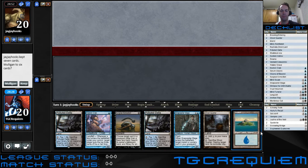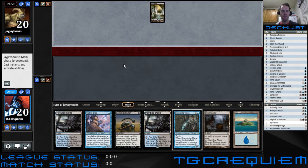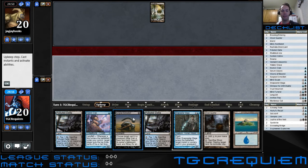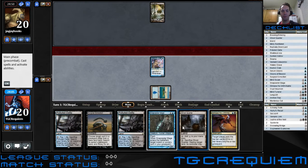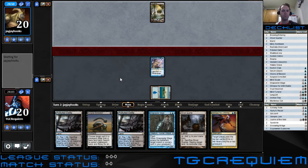Hedron Crab — yeah, let me give this a shot. For a hand that has no mill really in it, it's really got all the other tools that you want to fight a variety of things, and we're certainly going to draw into some. Ideally, with our first fetch, we're gonna actually get some targets for Surgical Extraction.